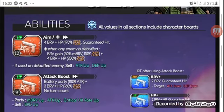Aim Plus grants brave based on 30% max brave before the brave HP attack, and it has more overflow. If he uses Aim on a debuffed target, he gains attack and defense up, which is very nice. His second skill is called Attack Boost — he batters the party based on his attack and delivers a free brave HP attack that doesn't add to the turn count. He grants allies brave up, attack up, and crit hit rate up, and grants himself speed up.